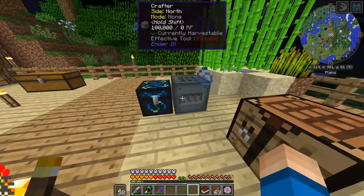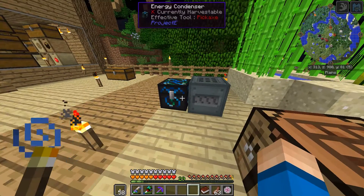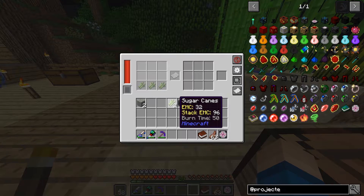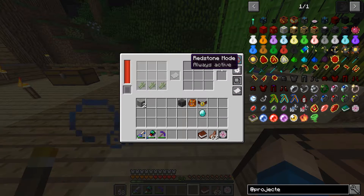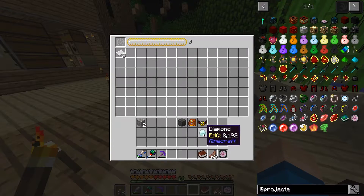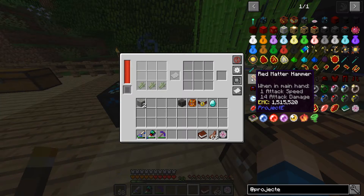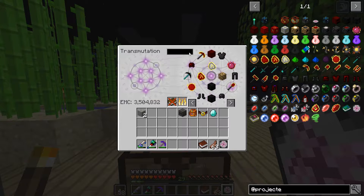Now I'm going to take my energy condenser and put it here, configure this to push to there. So now if I have this correct - always active. Hmm, I don't think I did something correct. Oh, it's because I need a bunch of sugar cane dumping into that. Yes, I should have known that. Alright, so I need a chest.